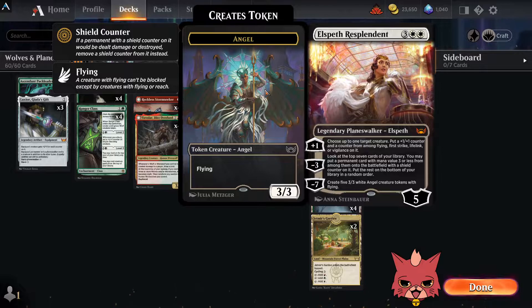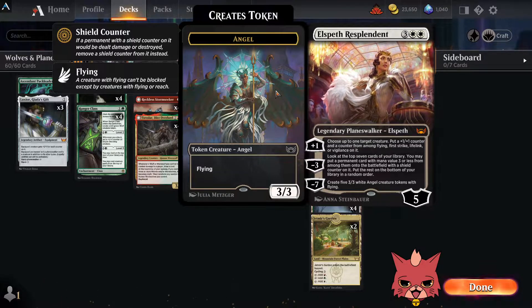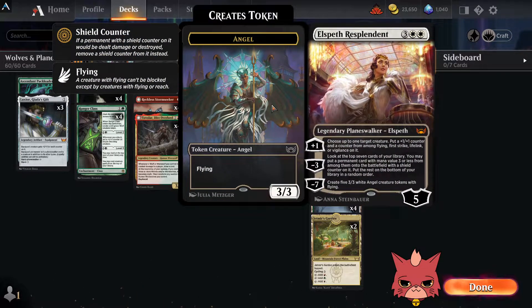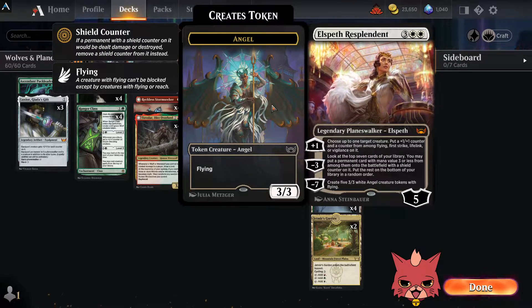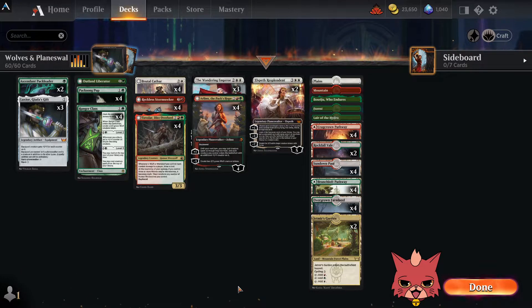On the very top end we have a couple Elspeths. That first ability works wonders with Giada's Gift, giving a counter and then another counter for flying, first strike, lifelink, or vigilance. The minus three is pretty aggressive — hitting something like a Brutal Cathar with that minus three could win you the game or break up a board state. We don't really need to look at the minus seven, but creating five 3/3 white angels seems pretty good. Usually it's that minus three we use Elspeth for.